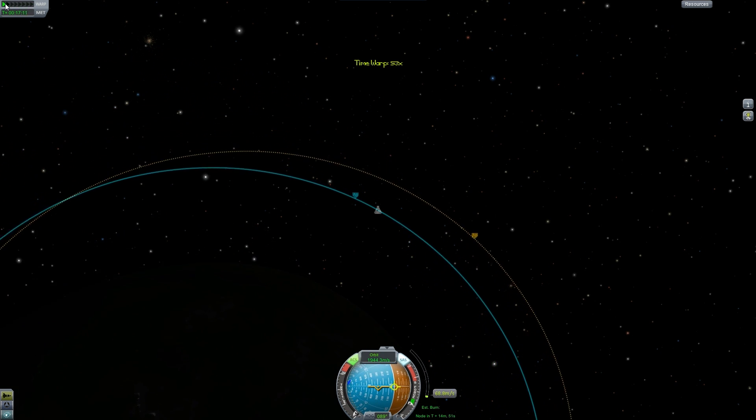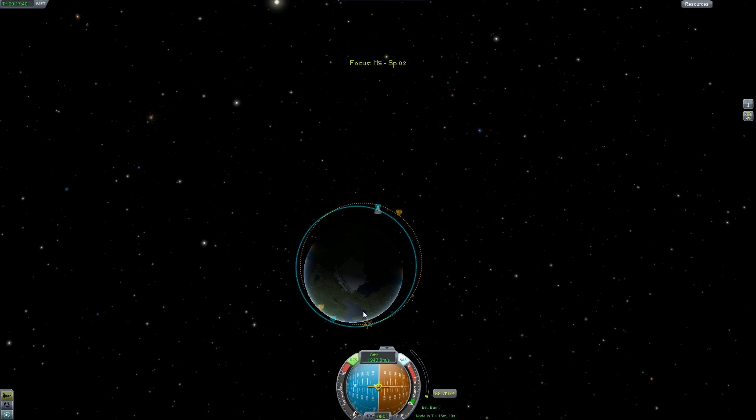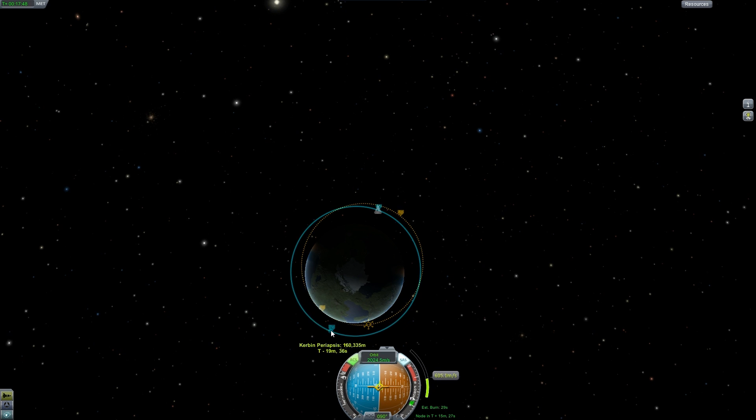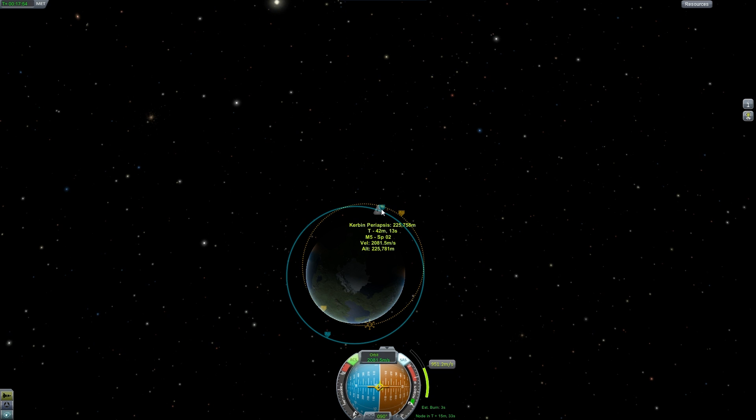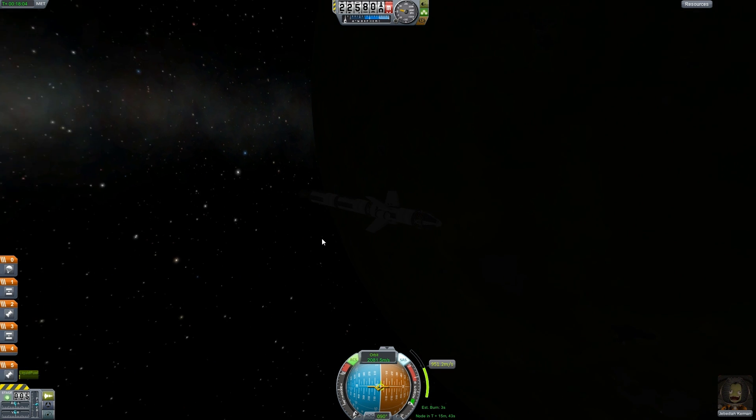Okay, there we go - about there now. Readjust to the yellow marker and just burn all of our fuel, and hopefully this will swing us out. Are we moving? There we go, let's just burn all the fuel. Nice. So we've got the periapsis at 225 and a little bit further on the apoapsis. That's a little bit annoying but I'm not too fazed because I do have enough fuel. So there he is - he's in space.